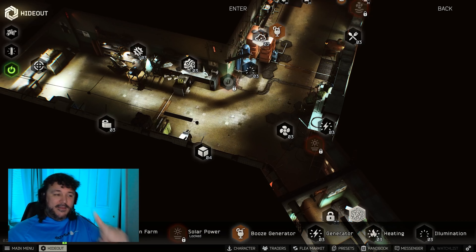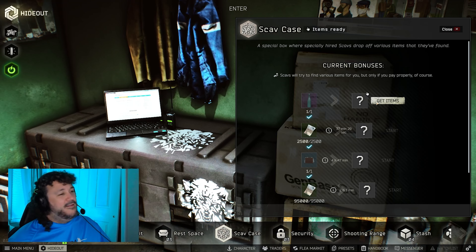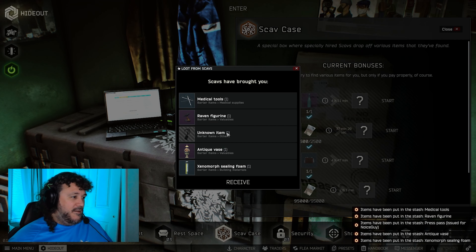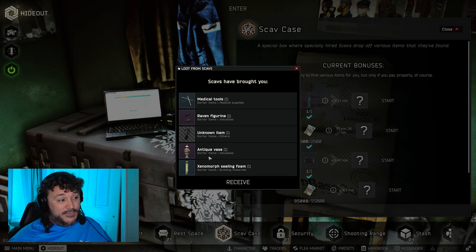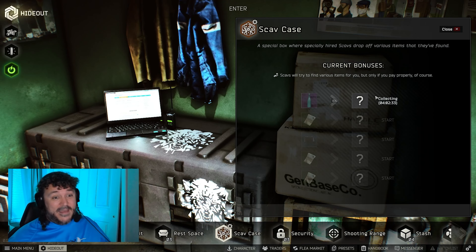All right YouTube, day one — first scav case with a moonshine. God, let it be better than the intelligence folders. That's the first time I've seen one of those this way. Okay, that's not bad, that's not bad.